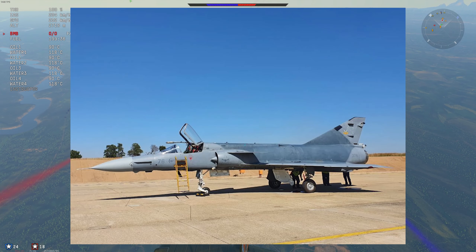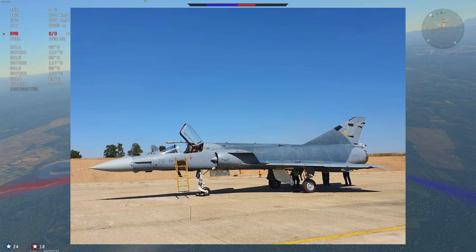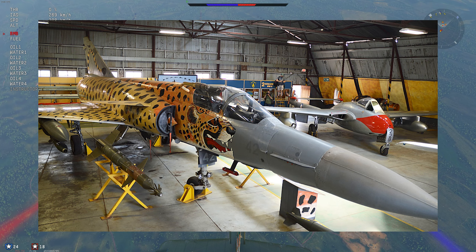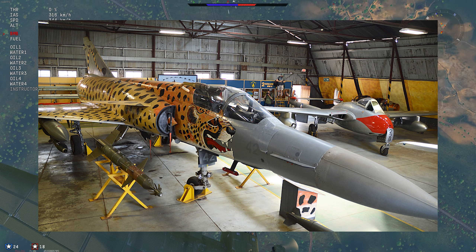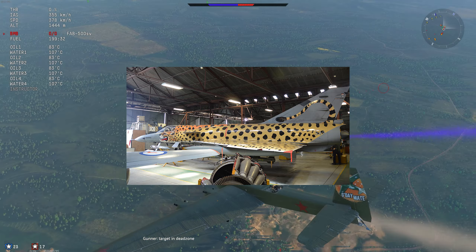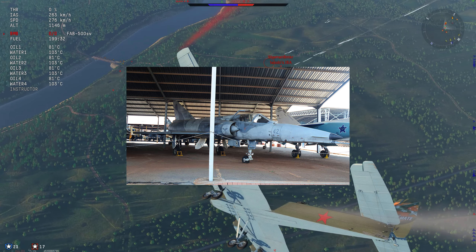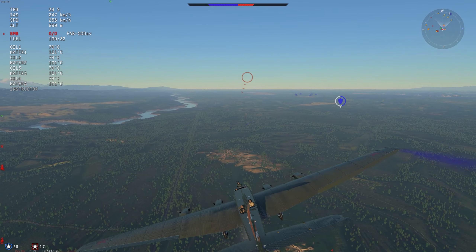Number ten is the Atlas Cheetah. We've already got the Kfir in game, we've already got Mirages in game — it's about time we saw the result of some very strange politics, because this thing is basically a Mirage. You get Python air-to-air missiles, Matra Magic missiles, laser-guided bombs, GPS bombs, a multitude of BVR missiles, SNEB rockets, and it's armed with two 30mm cannons. Top speed is about 1,390 kilometers an hour — about 860 miles an hour. Basically, it's a Mirage.